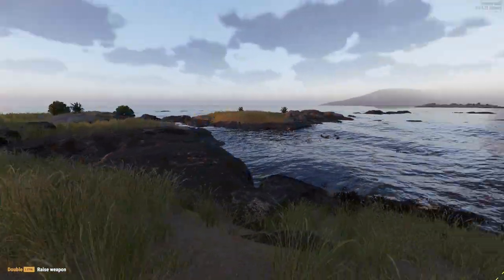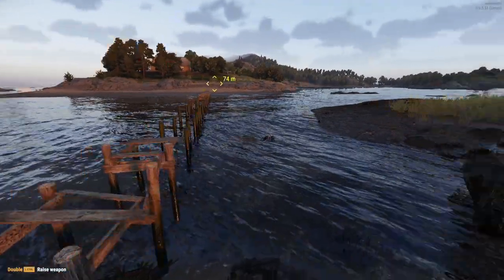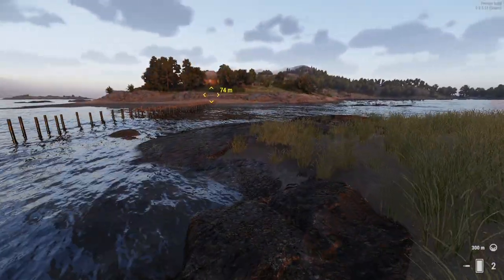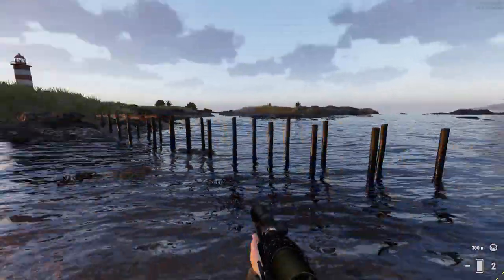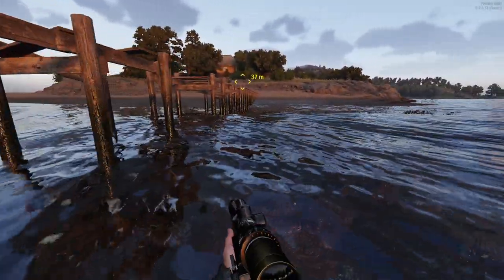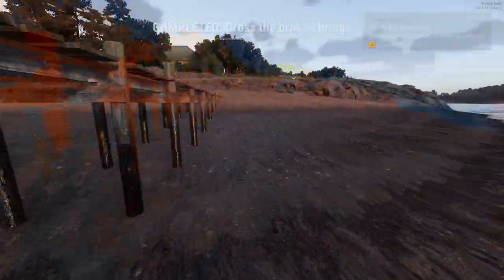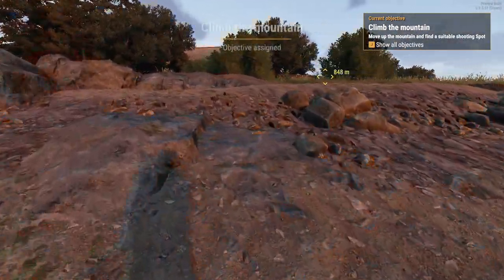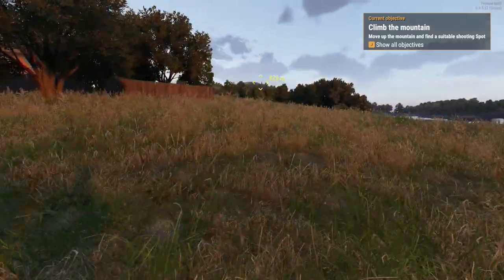So here we are. It really drops you right in. It lets you select a class. I selected the one that has the sniper rifle — the other one had just an M16. I want you to cross this bridge, but it doesn't really look like the bridge is working that well. Find the mountains, move up the mountain and find a suitable shooting spot.